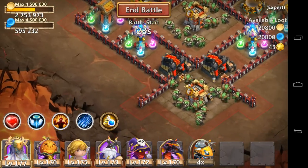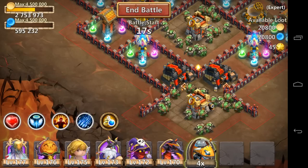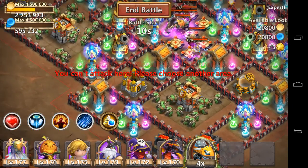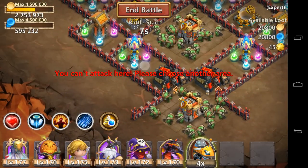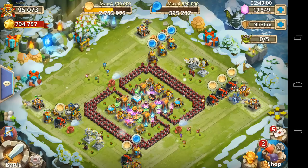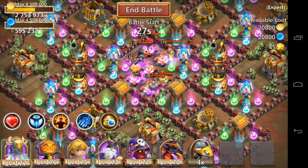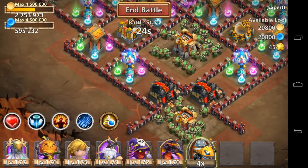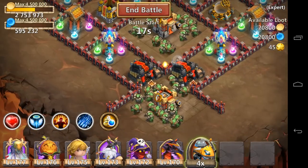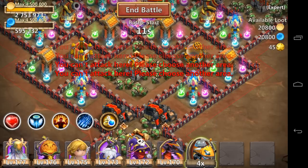From my previous video I changed up my strategy and figured out that dropping the copters right here works better, because there's no flying troops so the copters won't be targeted by anything except towers and heroes. I drop next to this magic tower here, and with a full fleet of copters it should take out that magic tower relatively quickly. While that's going on, I drop snowstorm over here to prevent these two magic towers from stunning.